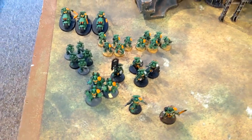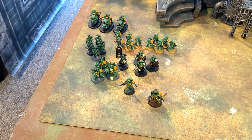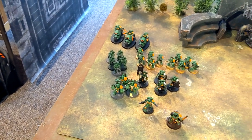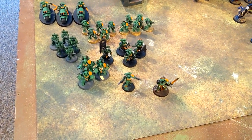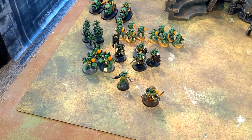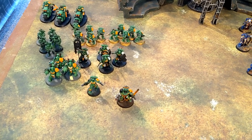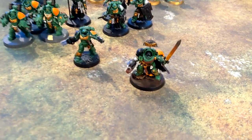A thousand points of Salamander Successors. For my two successor tactics I'm running Hungry for Battle and Whirlwind of Rage. Hungry for Battle gives me an extra inch on advance rolls and charges. Whirlwind of Rage means if I've been charged, made a charge, or heroically intervened, unmodified hit rolls of six generate an additional attack — so hopefully we'll be getting in close and doing some damage.